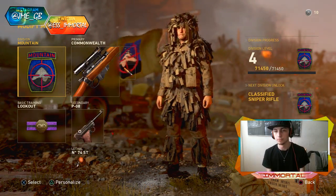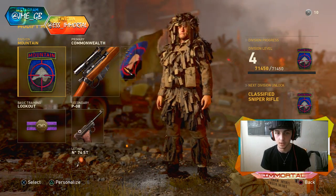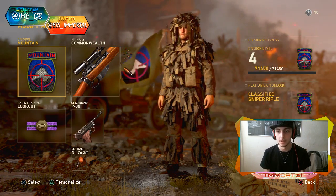As you can see here to the right, division progress, level 4, 71,450 maxed out XP — and that is the capped limit that you can get on the beta as it stands right now.